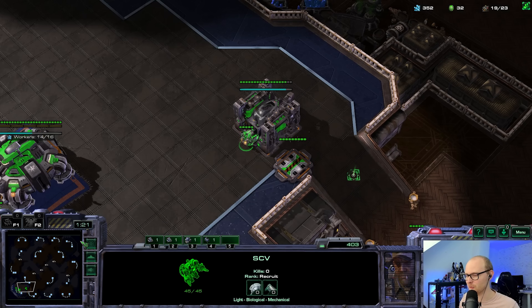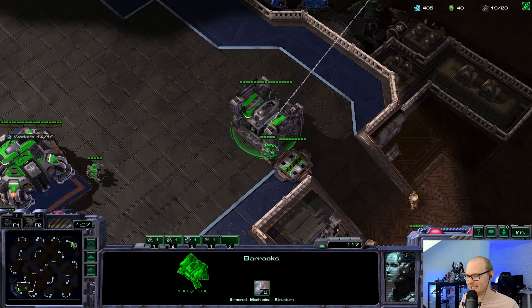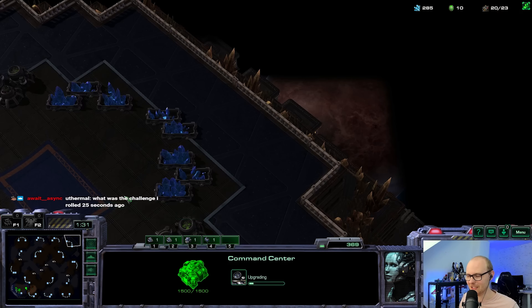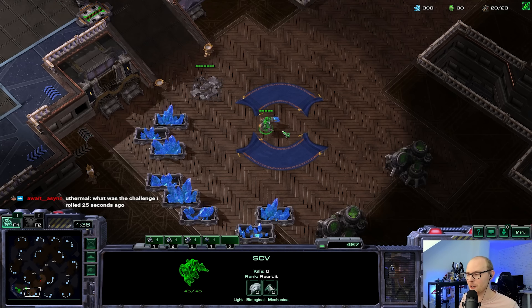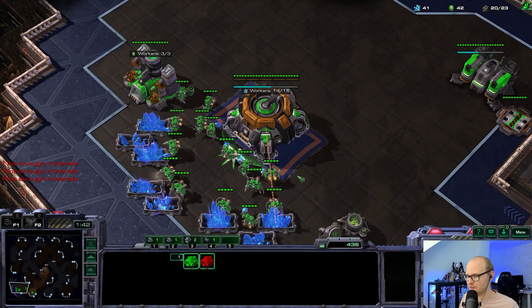I'm gonna go for a normal SCV scout here. One thing I wanted to start trying again is engineering bay blocks against Zerg - it's such a cool strategy that no one uses, but I feel like a lot of people panic against them. Maybe it works out better than I expect. We're playing ghost banshee, if you missed it.